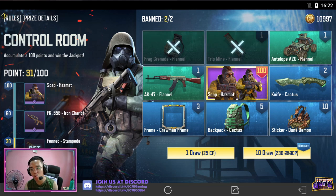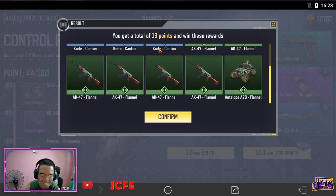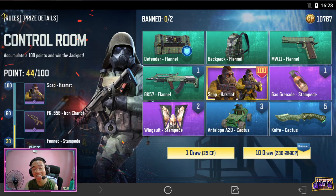Next draw would be 230, 10 draws ulit yan. And konti lang yung binigay sa atin — 13 points. And ganun lang naman yung premise nitong event na to. Don't forget to ban 2 items from your board before pulling, most probably yung mga walang points na binibigay. And then once you've reached a certain point, pwede na nyo makuha yung milestones ninyo na pinili on the first window.